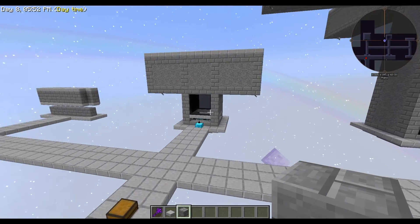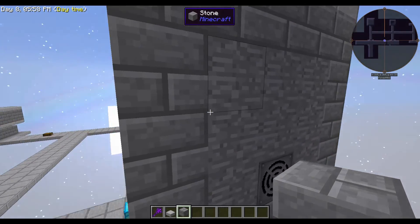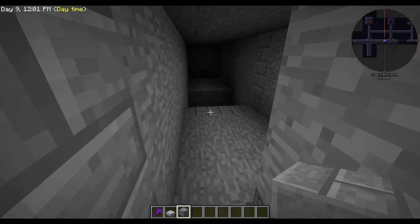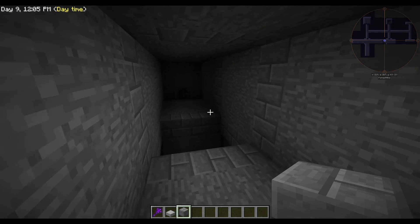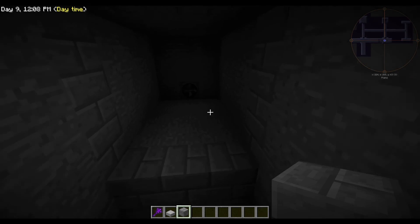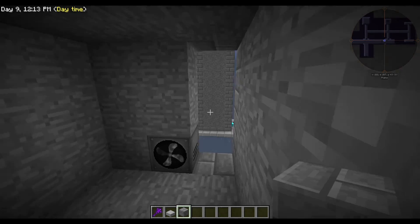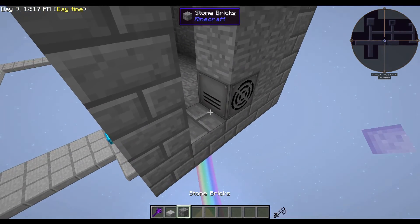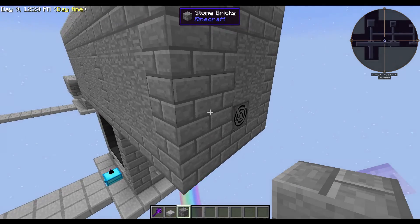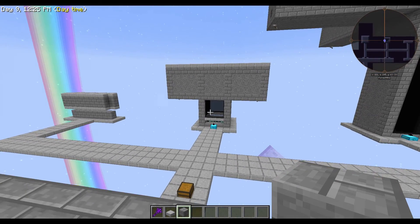I'm just going to show you what it looks like rather than build it. It's just a platform and the fan will push them right off into the center where they'll fall and die via the spikes. That is the next level of mob farm that I usually do once I have enough stuff to make spikes and fans.